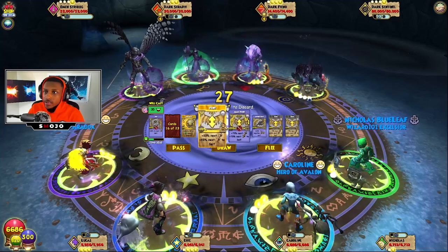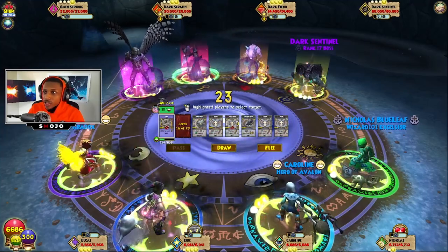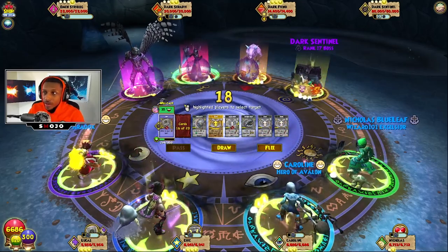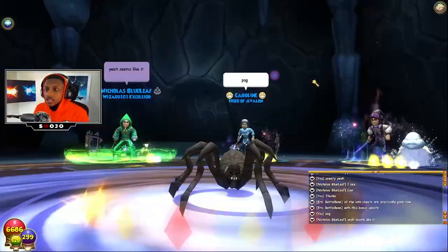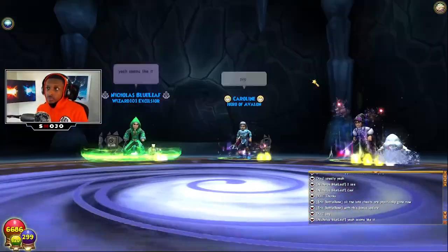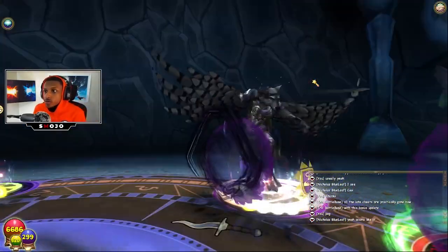Make sure you use your pet's Hex first, then use the Feint — I just messed up there, but make sure the order is Hex first, then Feint. On the second round, Sentinel will have three feints on him, and as you can see I can use my pet's ability again. He'll get rid of the Hex instead of getting rid of the Feint, which is really, really good.